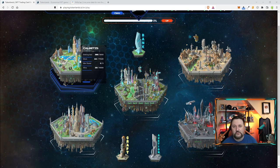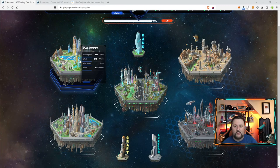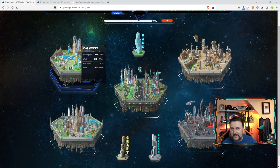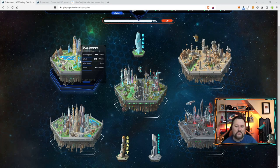Before we go any further — this is a free-to-play game. You do not need to purchase an NFT to play. You can make 0.27 T coin every eight hours without purchasing an NFT. You can build up, save your T coin, maybe sell it or deposit it in the bank and get some extra stuff. Let's not get ahead of ourselves.